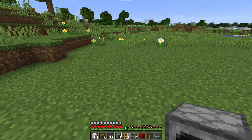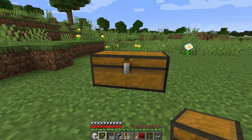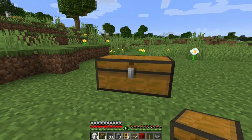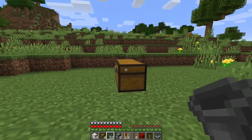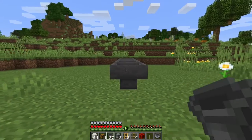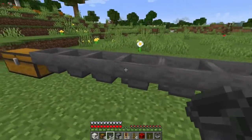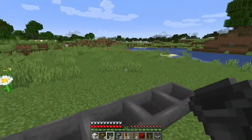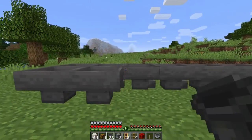So let's get started. First you want to put down a double chest like this. This will be the chest where all your smelted items will come into. Then you want to add an 8-block hopper line to it, like this. Make sure this is facing into the chest. And then you want to add a hopper facing into the other hopper.